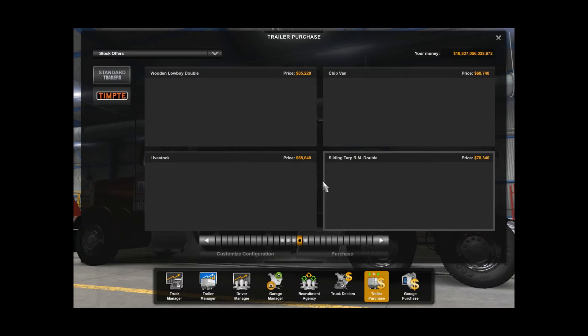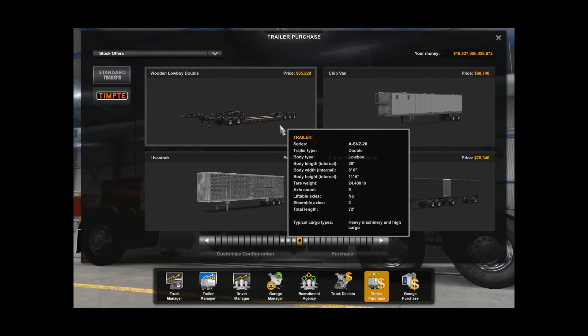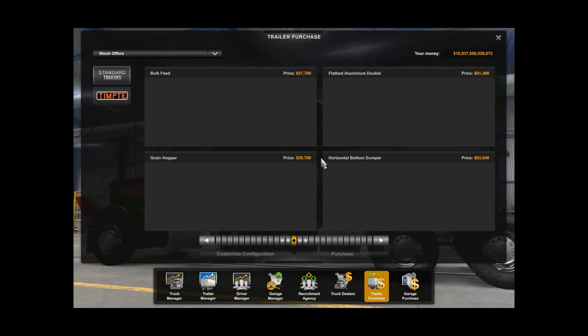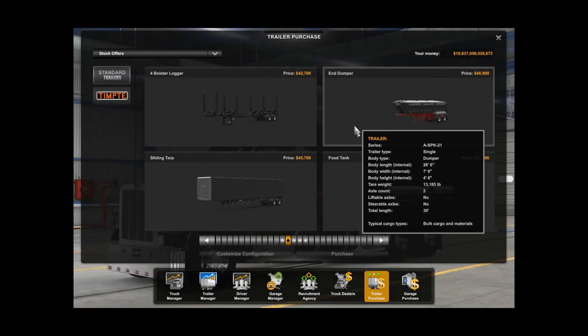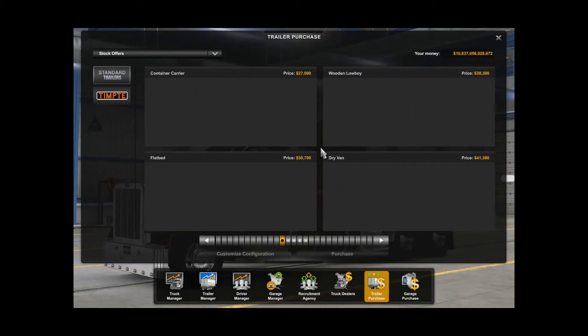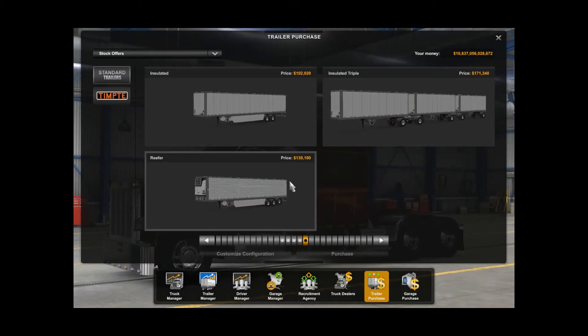I added this trailer so we could do the low boy double. I also added an end dumper. So we could buy those trailers — these are the different trailers we can pick up. But for right now we're going to get a reefer trailer.